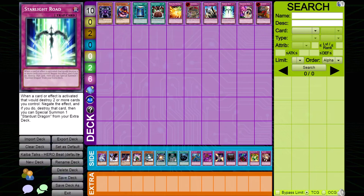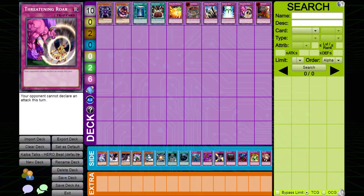Threatening Roar. Hero Beat is not an OTK deck. Therefore, cards like Threatening Roar, Waboku, and in some cases Mirror Force are not useful in this matchup. Mirror Force is often a one-for-one against Hero Beat, so it's worth considering siding it out for a more impactful card.